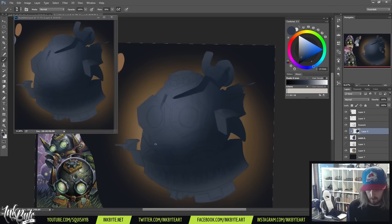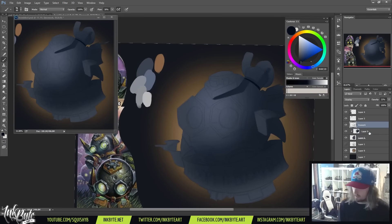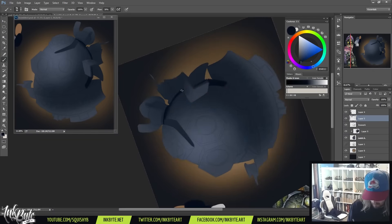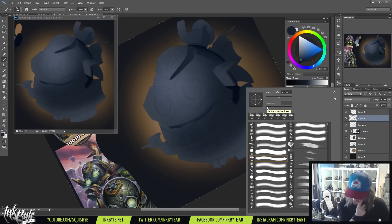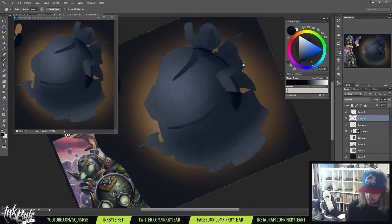What I'm doing now is I basically marquee-select the entire thing and fill it with a flat color. That gives me a solid shape to work from, and then I can lock transparent pixels and work from there.